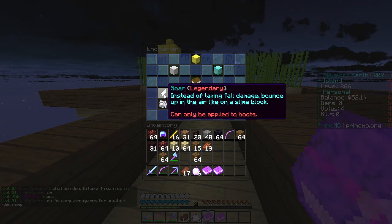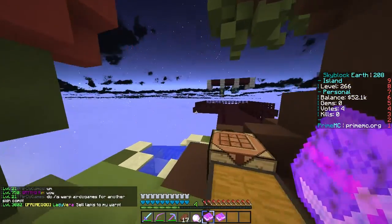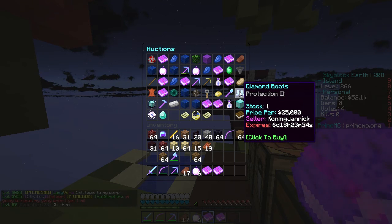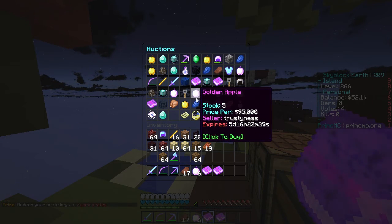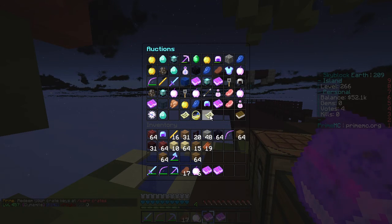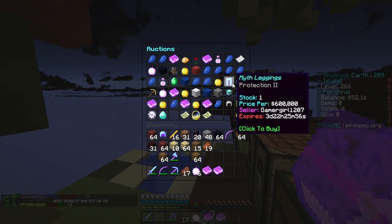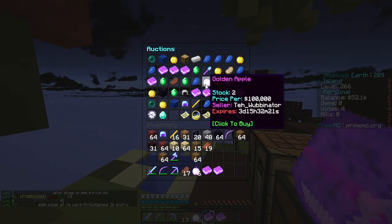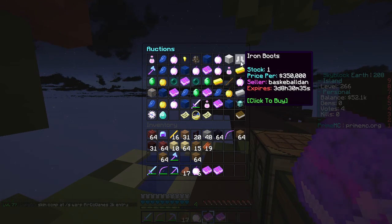Here we go - Prime Strike, we don't want that. We want Sore - instead of taking fall damage, bounce up in the air like a slime block. That's pretty interesting. I actually want to start making a set, but I do need to buy - is there any prime god boots in here? Oh my god, Prime God Protection Two - are you serious? I need to see if there is Prime God gear in here because I want to start making a set.